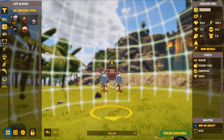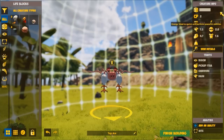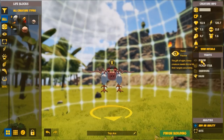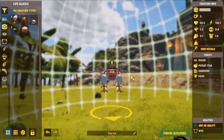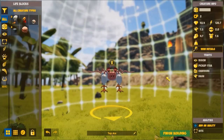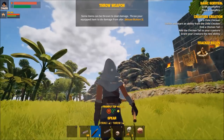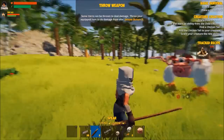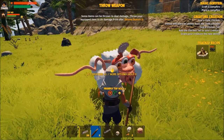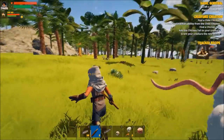Now before we finalize this creature, take a look over on the side here at creature information. This shows you all the different elements, the stats, the abilities. It shows you what traits you get — you get these traits from the body parts. We have vision from eyes, pick up item just happens, omnivore is due to the mouth, dash is due to the legs. All right Top — look at you. You're awesome, let's go cause chaos.